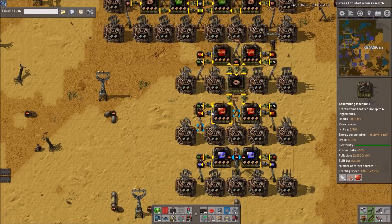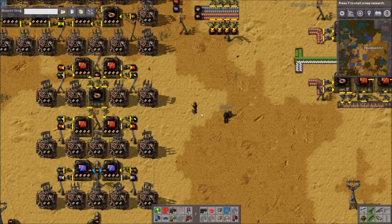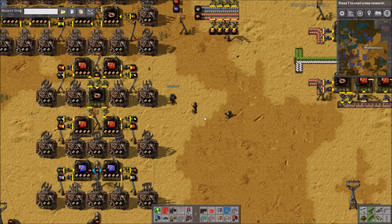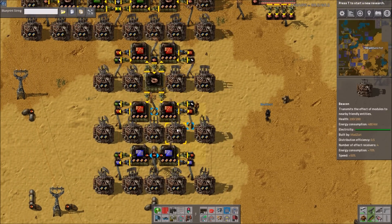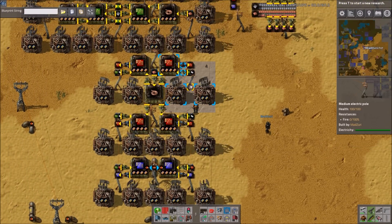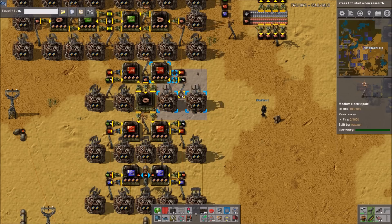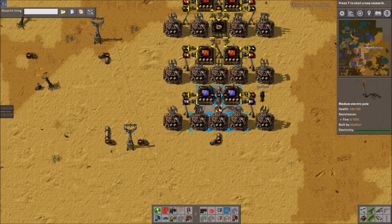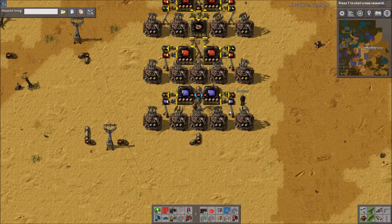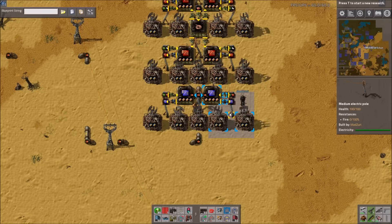I think that does it unless you have anything else to add, Zuri. Nope — these are really fun to invent too, especially making them tessellate. Yeah, definitely fun to mess around with. If you guys have any designs you've come up with, post them down in the comments — we'd love to take a look. As always, thanks for watching, I hope you enjoyed and found this helpful. Any feedback do leave in the comments, and blueprints are in the description. We'll catch you next time.